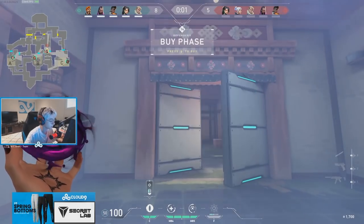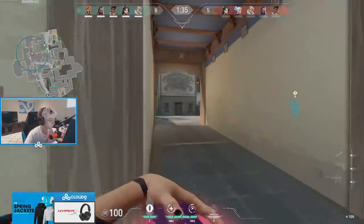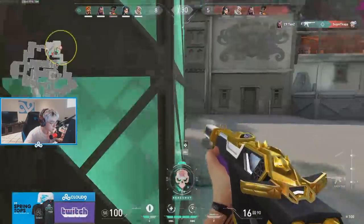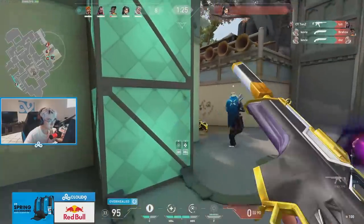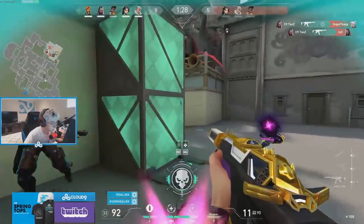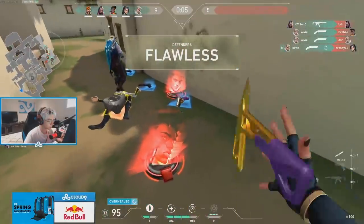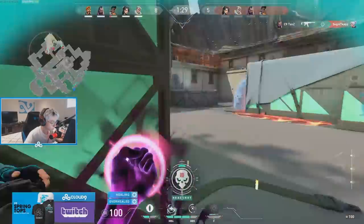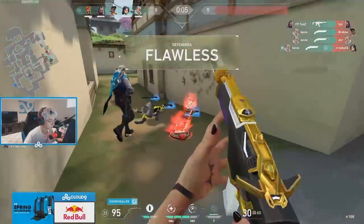On defense, once again we see Tens playing Garage on Haven. He calls for Sova to peek off his blind with him, but then hears a lot of action at C long. We see how Reyna's blind can actually be used to stall pushes — instead of just peeking off the blind, he uses it to prevent the enemy from rushing and getting trades together. This ends up isolating Jett and getting a free kill. With no other enemies peeking him, he instantly casts Devour for that overheal and then looks to peek the enemies one by one. After each kill, he heals back up to full and then peeks again once he's healthy. This is a great example of what multiple kills should look like on Reyna — you're getting one kill, overhealing back to 150, then taking each enemy one by one.